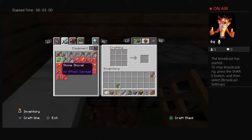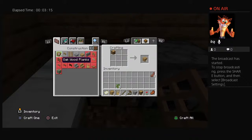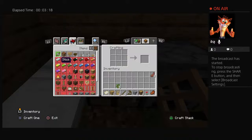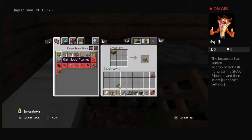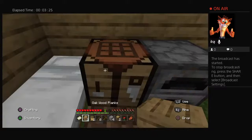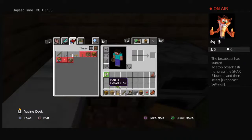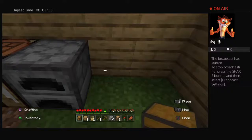I can make mossy cobblestone. Chest, chest. I don't need a beehive — next time I need a chest. So I need a little bit more wooden thingies. Ha! Now I can make a chest.